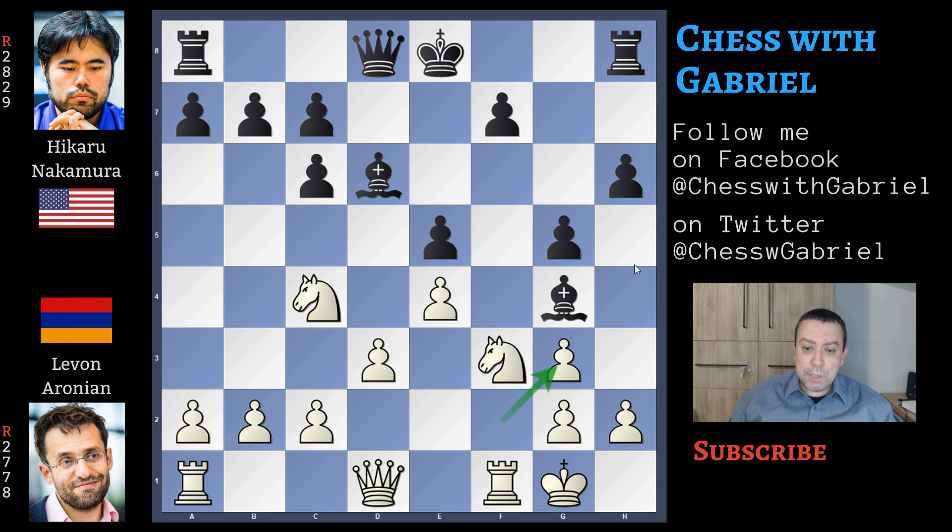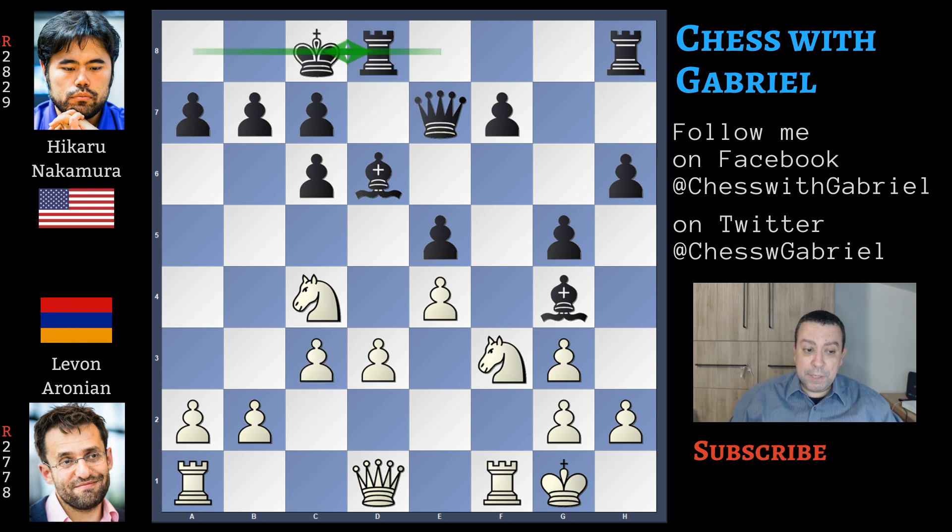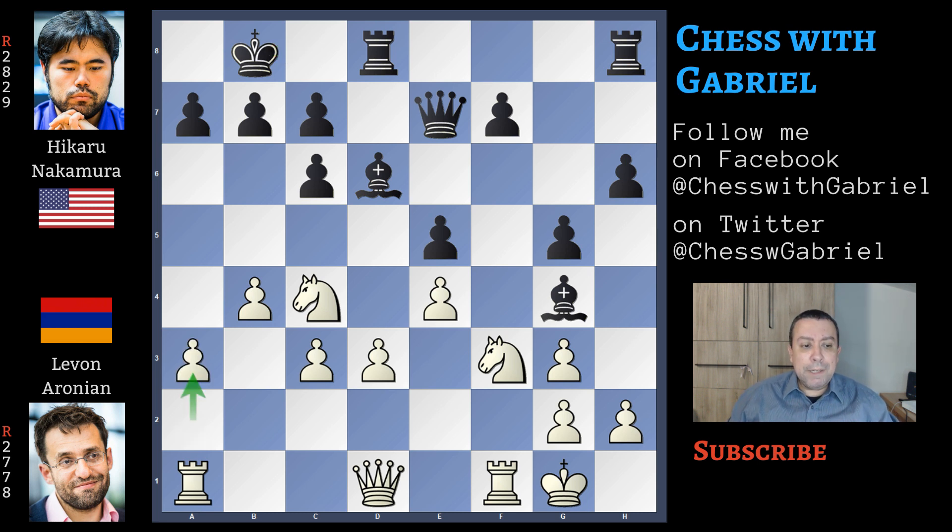Good recapture. So queen to e7, and in fact Nakamura with castle long. Here comes c3 and long castle for black. B4, king to b8, and in this position a3 — I don't know why Aronian didn't play a4, but Stockfish thinks they are very similar so it must be good. Here comes h5.